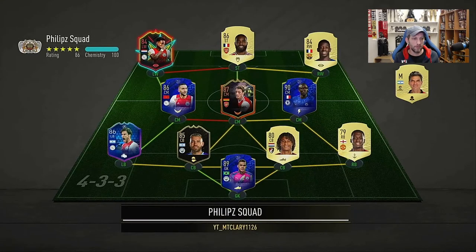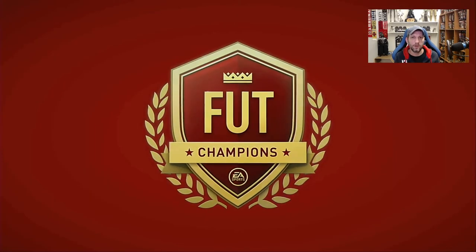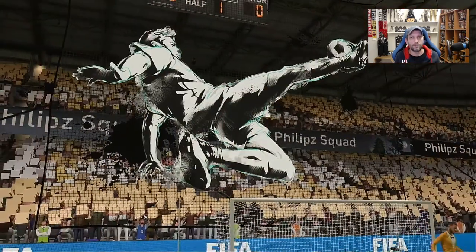Here we go with our second game — another good team, a mixture of Premier League and Eredivisie with some good players. That's the Zayich nominee — watch to watch promise — a very nice attack and solid defense. We'll go again into the 4-2-3-1 and play Marcello again as a left back.